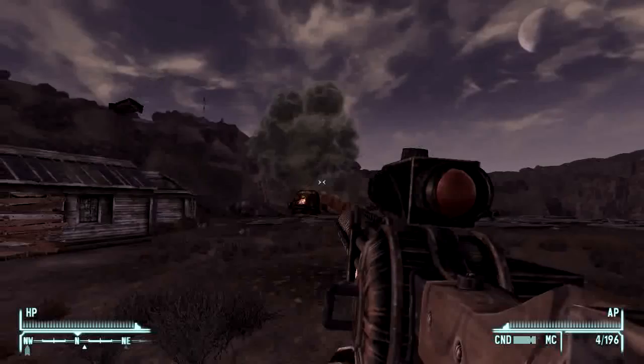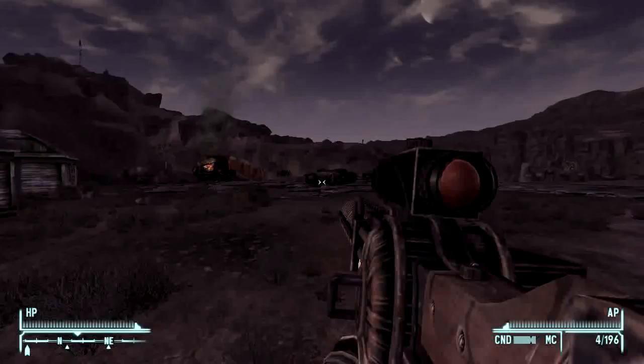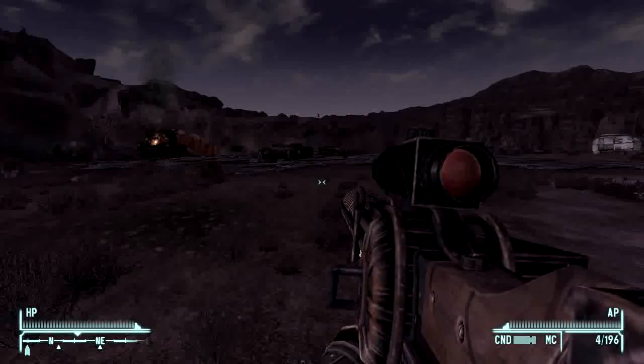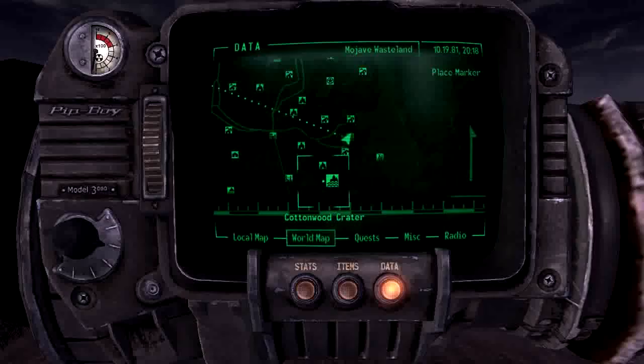There it is, right on the edge of the cliff. Wow, beautiful. This is the Cottonwood Overlook. The Cottonwood Cove is just below — it's the place where the Legion transports their slaves upriver. There are some people down there that could be rescued, but I'm not going to do that today. I'm doing explosive vehicles today.